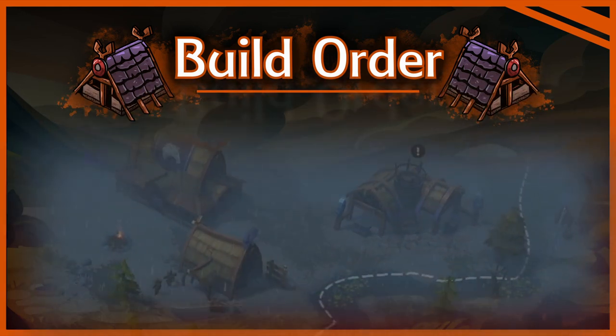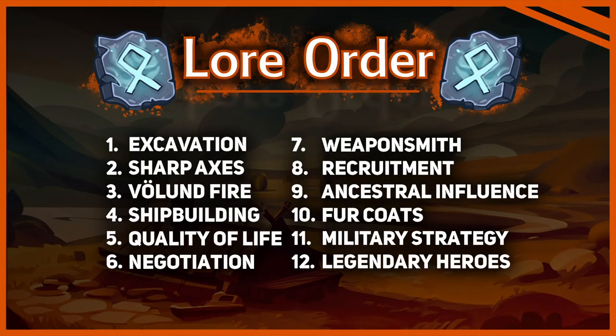Now that you know all about the build order and the upgrades, let us talk about the lore order. The four most important lores are Excavation, Verlund Fire, Quality of Life, and of course Ancestral Influence. Excavation is our main income of lore, Verlund Fire is our main income of fame, and Quality of Life secures the happiness of our entire population. Pay attention to always have one upgraded civilian building in each tile — houses don't count. Finally, with Ancestral Influence, we have the ability to forge two relics in one game.